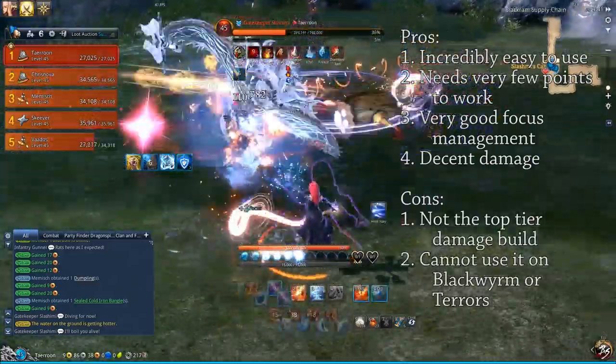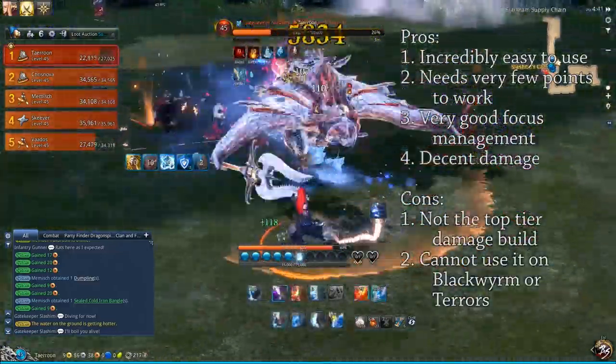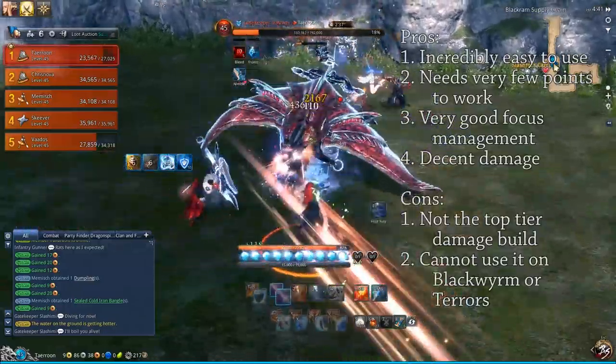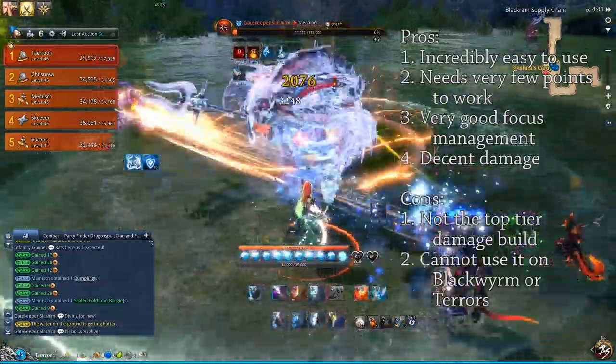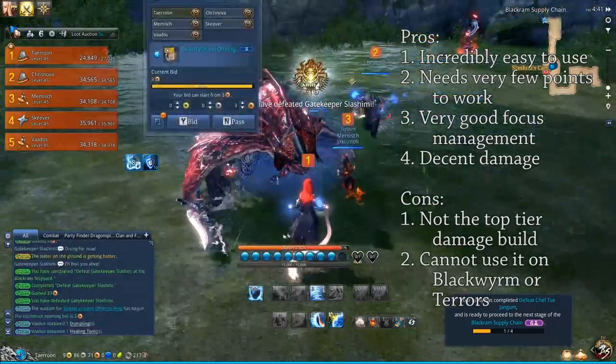If you're doing an organized Black Worm kill — where you have an actual tank that actually tanks and not the usual zerg fest — then the problem is that your main ability requires the target to be frozen, and a freeze is a root in this game, and roots mess up the rotation of the boss.